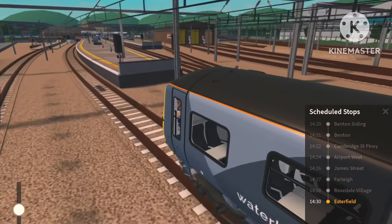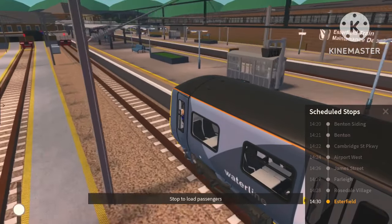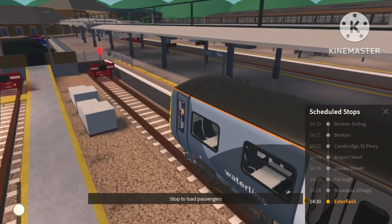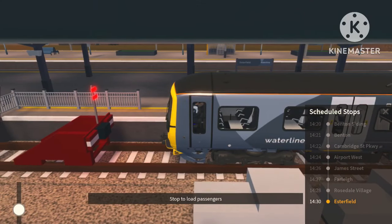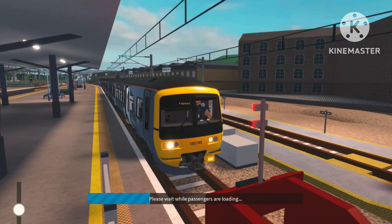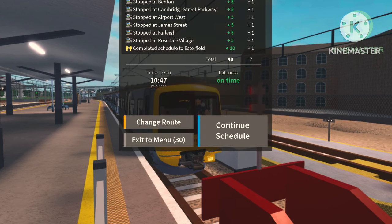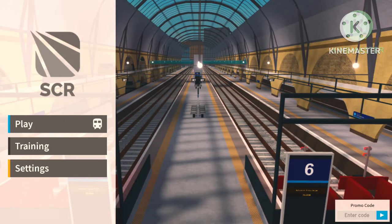We'll be running onto platform one and ending our route. Just pulling up to the platform now — hopefully I don't hit the buffers. And there we have it, we've completed our route visual arriving at the nice town of Esterfield. Let's open the doors. We've finished today's route visual on the new 165 and 166 from Benton to Esterfield. We're just waiting to get our points and XP, then exiting back to the menu. Thank you all so much for watching — I really hope you enjoyed, and if you want to see more videos like this make sure you like and subscribe. See you all in the next one, bye!